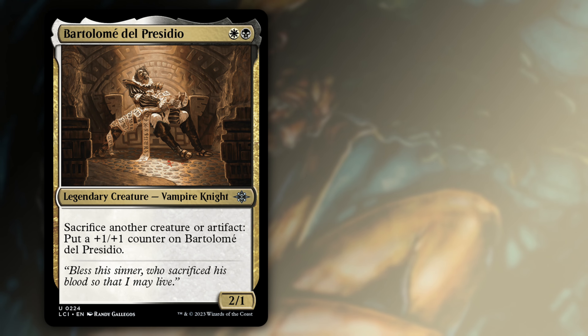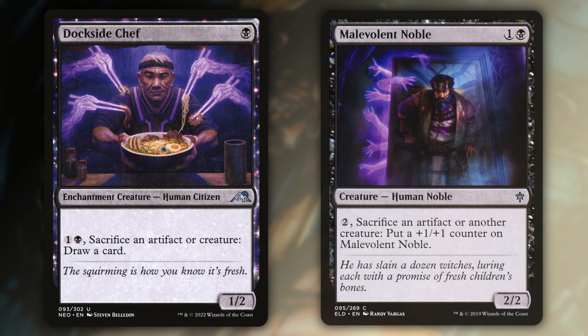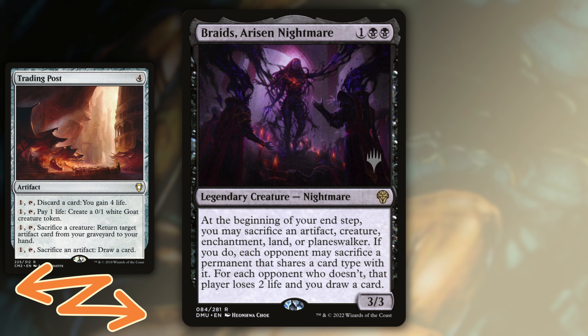We've done the damage, we've gotten our clues — now we need ways to get those clues into the graveyard. We're going to start with Bartolome Del Presidio and Defiant Salvager, both sacrifice effects that require no further mana investment. Lobelia, Defender of Bag End, and Fane the Broker can both get an artifact into the graveyard with a simple tap effect. Dockside Chef and Malevolent Noble both have instant speed repeatable sac outlets, though they do require a little bit of mana each time. Syndicate Trafficker is cheap artifact sacrificing who will get large and protect itself, and Braids is just fun since you'll always be wanting to sacrifice artifacts anyways, and you can always sacrifice a spirit to provoke the creature sac if you need.